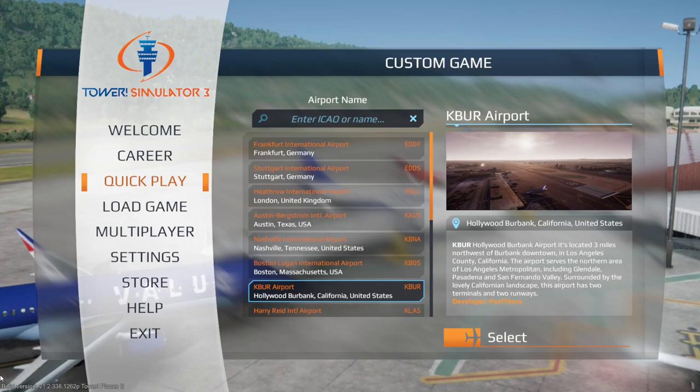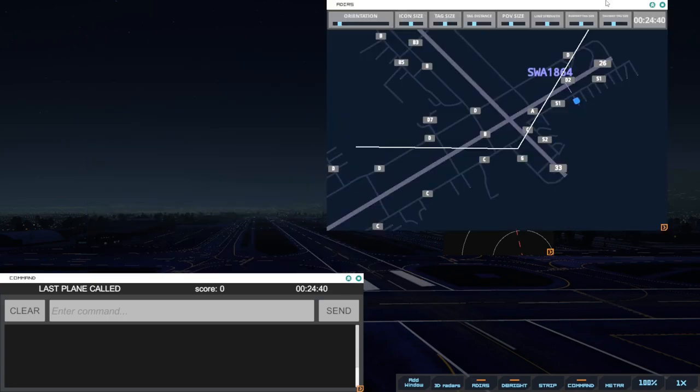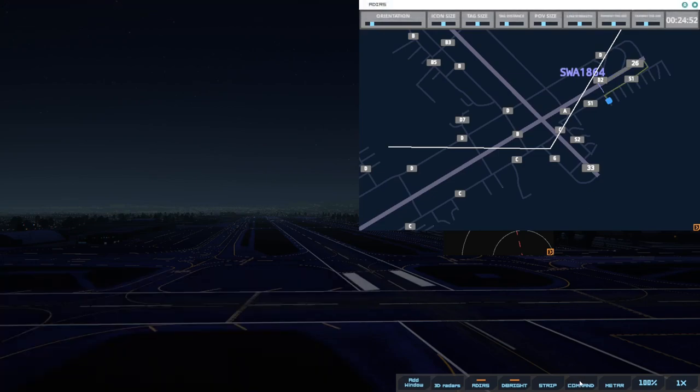Let's hop in here and see what we see. Burbank Ground, Southwest 1864 with Information Quebec, requesting push and start. Alright, so here at 12:24am we do have a flight that's leaving. Southwest 1864, pushback approved, expect runway 26. Southwest 1864, runway 26, pushback approved.